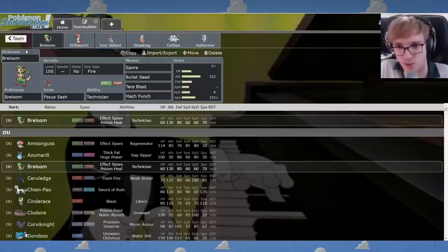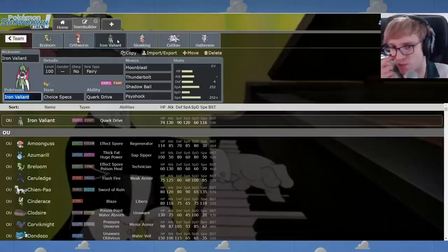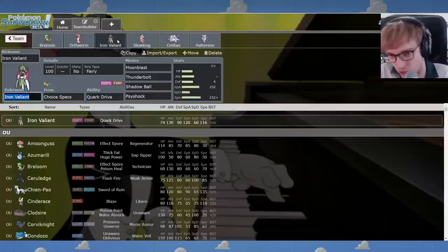Mach Punch helps versus Chien-Pao and King Gambit and stuff like that. And we're doing a Tera Blast Fire set, which helps you versus Corvinite — and even Scizor, who could be a poor matchup. We're keeping Orthworm. I changed Iron Valiant to a Choice Specs Iron Valiant, because we need that freedom to switch it in without wasting a resource, and we need that special firepower — something to nuke. The thing I love about Specs Iron Valiant is it can kind of nuke everything with that Fairy.